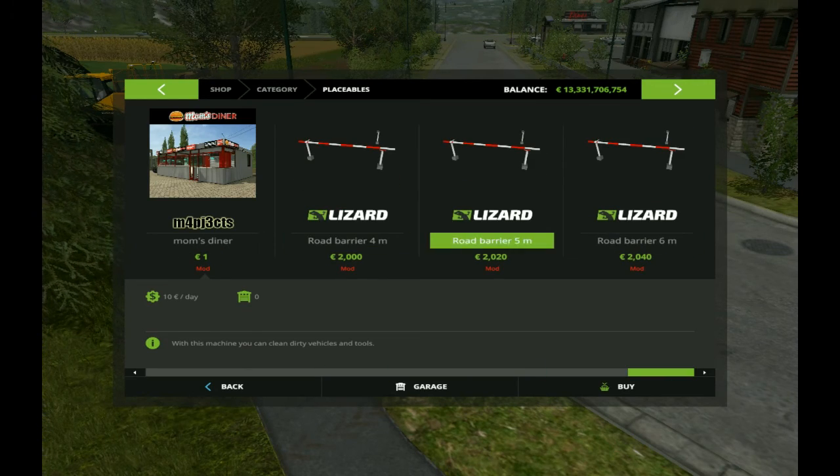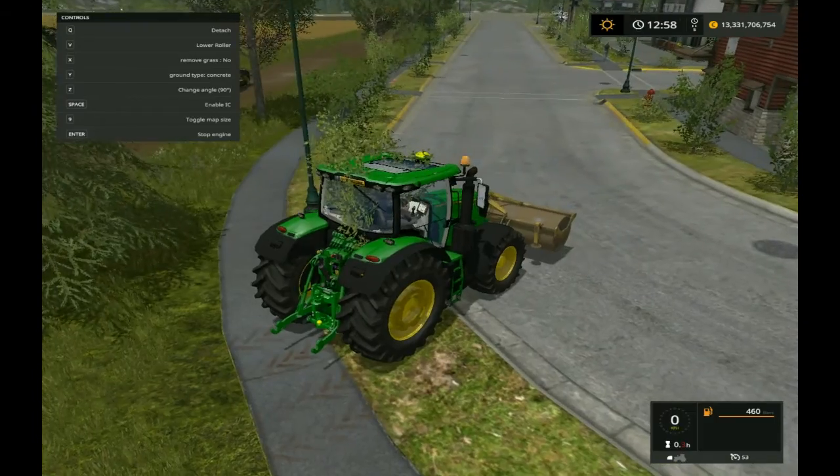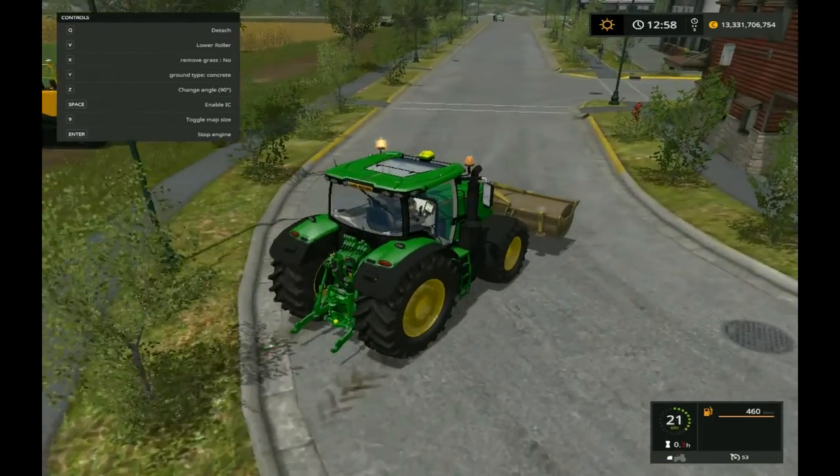They want some of these six-meter items. I don't know why, maybe they're for some guards — I have no idea what they want them for, but we'll be installing them for them. So let's get going.